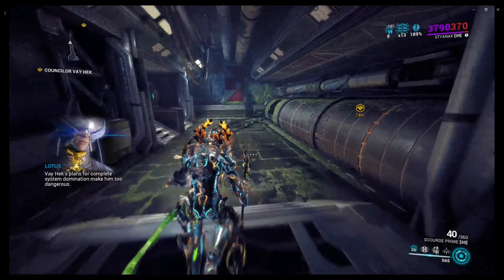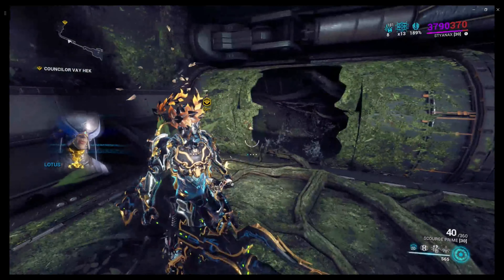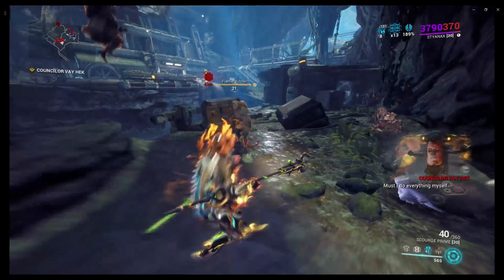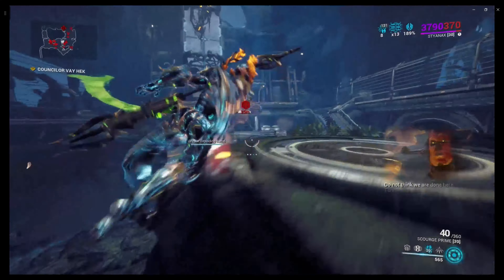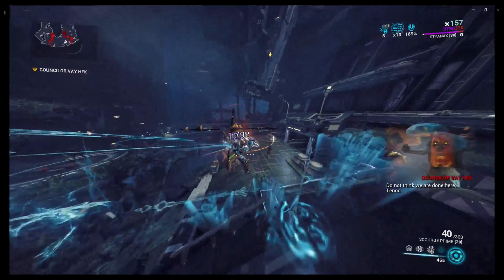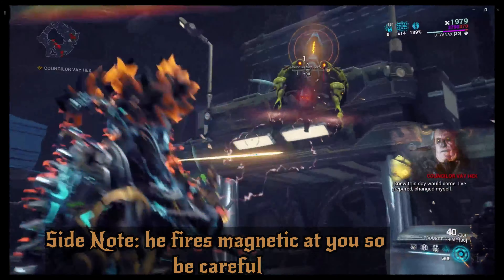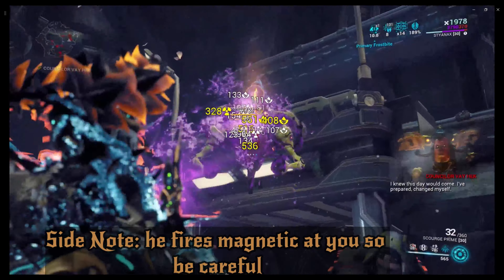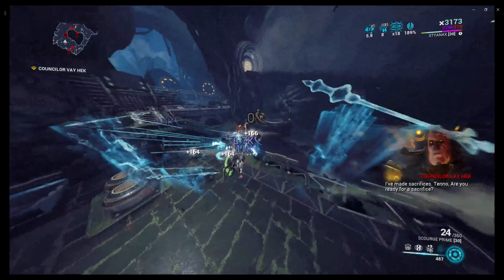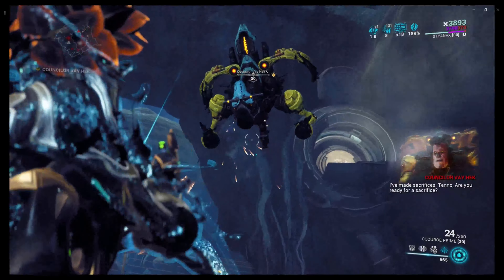You will get to a part where you are at this pipe right here - all you gotta do is roll in. Now that we are here, this is where the actual fight begins. Now you see that he has a mask, and then he doesn't have a mask. Whenever he does not have a mask, that's when you want to start shooting him in the face. So right now - mask on, can't shoot.